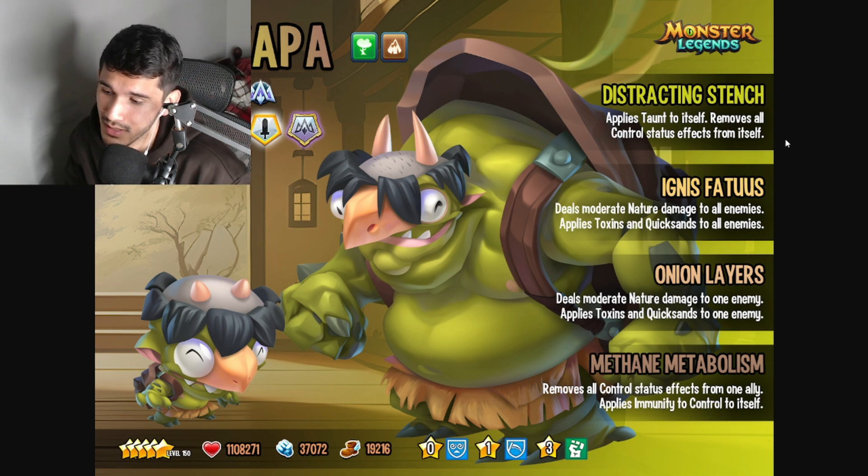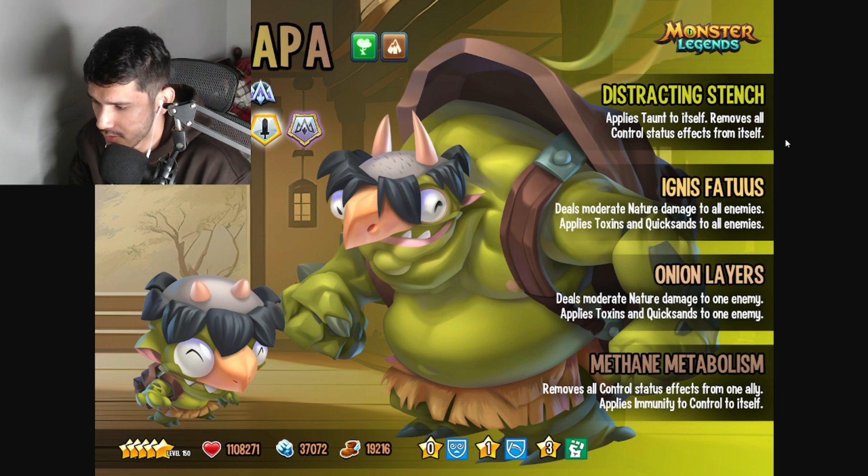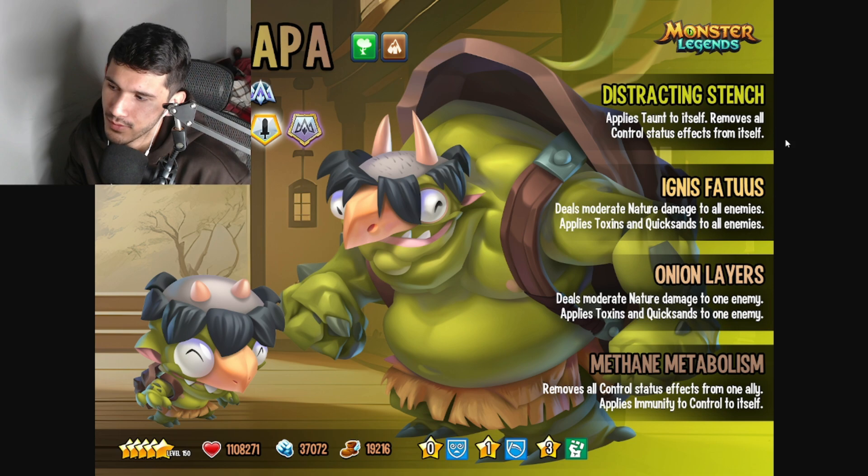It would have been cool if this monster had some healing abilities as well - maybe it does and it's just not mentioned here. At level 150 you're getting about 1.1 million life - specifically 1,108,271 - not bad at all, I like that for a tank. Power is 37,072 and speed is 19,216, so speed is not super fast, which is expected for a tank.